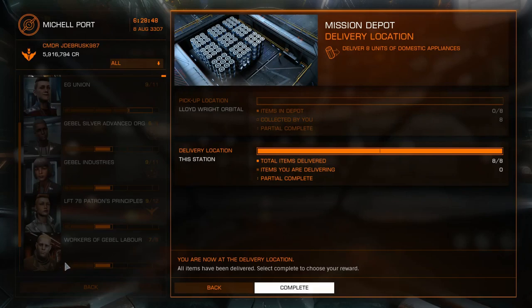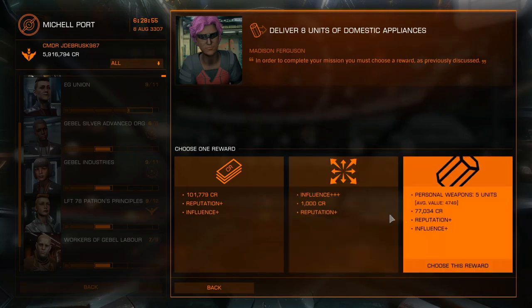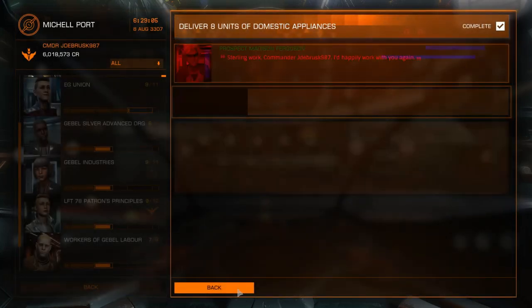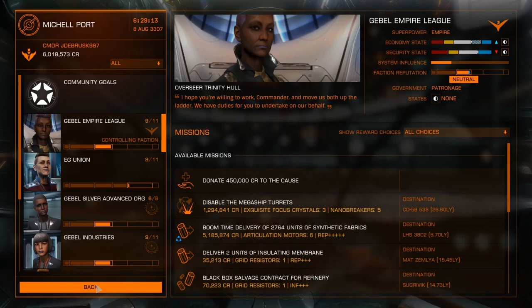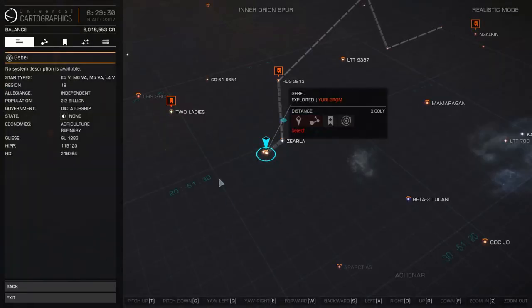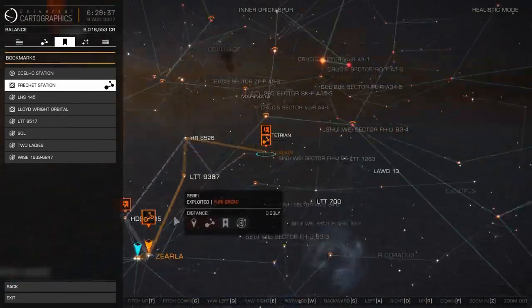Sometimes I'm in counterparts — it doesn't really happen often, in case you're like carrying really precious cargo. I'm not interested in influence or reputation rewards — I just want credits. If I choose this one I get the bonuses as well, they're still pretty good. Now I want to get to that other station. Let's refuel.